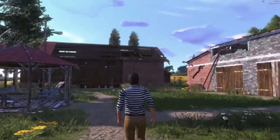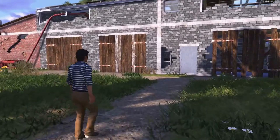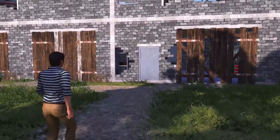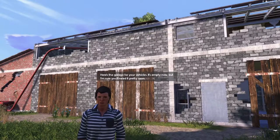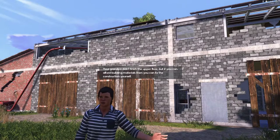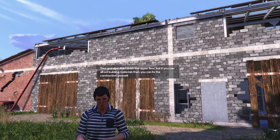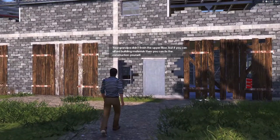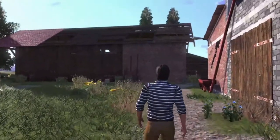Nice gazebo. He looks like a robot when he walks. Here's the garage for your vehicles — it's empty now, but I'm sure you'll need it pretty soon. Your grandpa didn't finish the upper floor, but if you can afford building materials, you can fix the construction yourself. He's walking like a robot, he even talks like a robot. Data, is that you? Are you an android like Data?